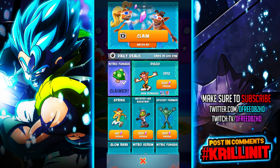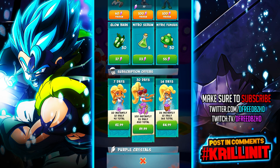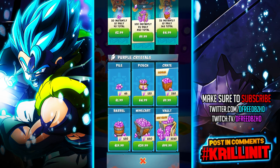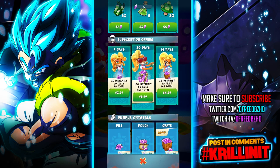You can even preview these skins — Mutated Lab Assistance, Spooky Farmer, a bunch of skins. They have subscriptions here: $10 for 100 instant, 25 daily, 850 total. And then here's the purple gem pricing: $32.50 for 100 — best value. Yeah, I bet.